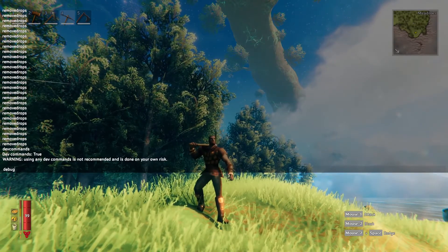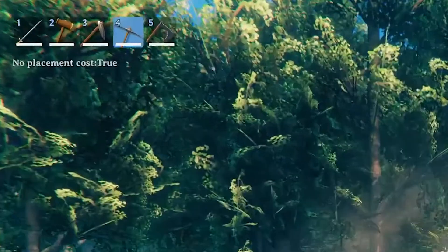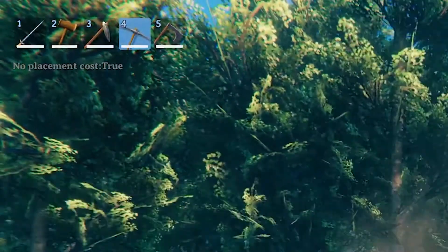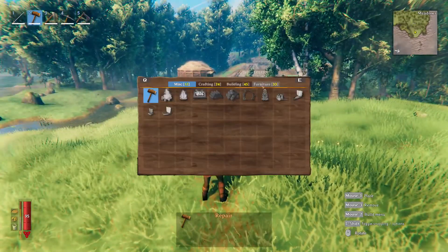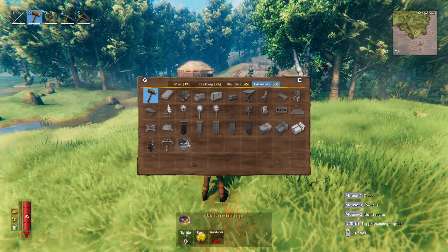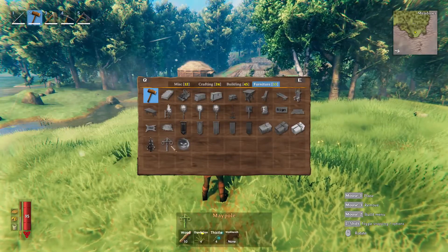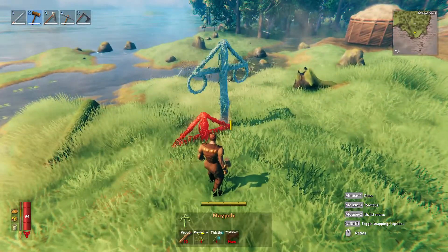Then type debugmode, and you should be all set. Then simply go out, press B — it'll say no placement cost is true — and now you can simply go to your hammer, right-click, access furniture, and there's your maypole right there. There's also a bunch of other stuff, but I wouldn't mess with it. Your maypole is here; simply find some spot and boom, you can place it.